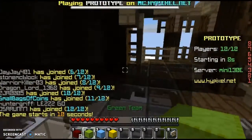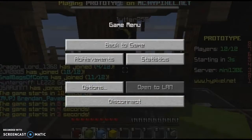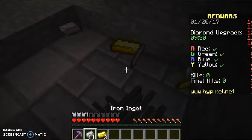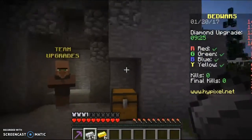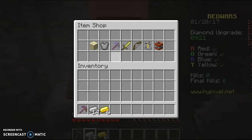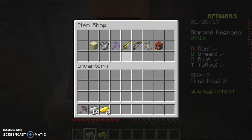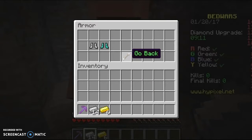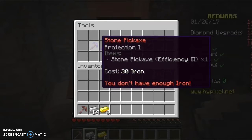Okay, I'm finally back. So we got the item generator in here - it's really dark on my screen for some reason. Item shop - we want some armor first. Okay, anyways, tools.